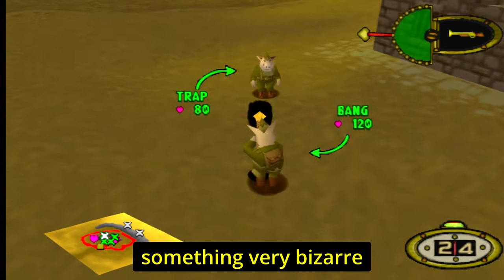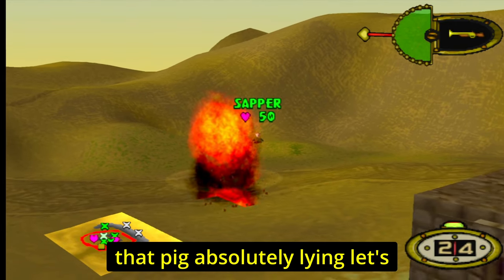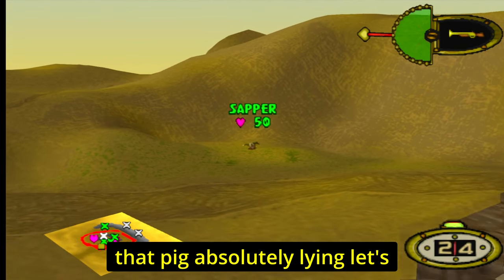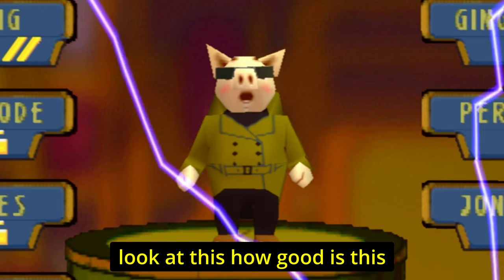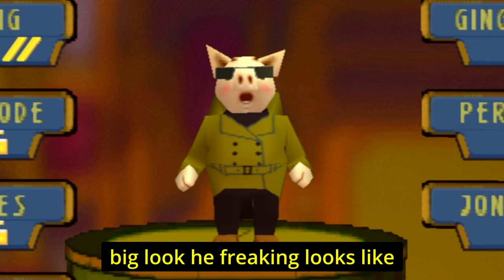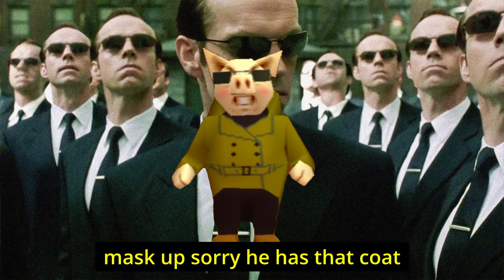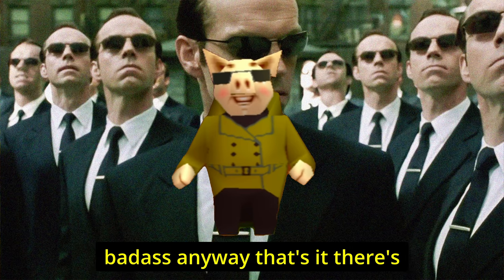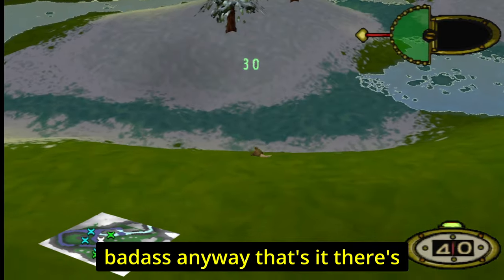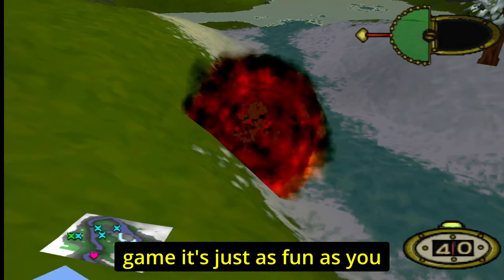Using the super shotgun, something very bizarre and unexpected happens — the pig goes absolutely flying. Then promoting Basil, look at this pig: he looks like a spy, he has a coat, sunglasses — which means he's a badass.